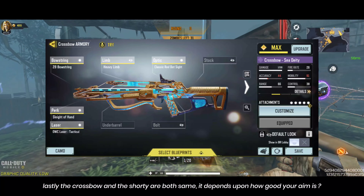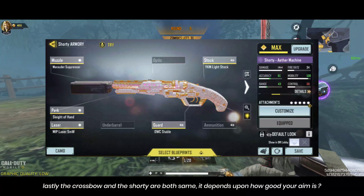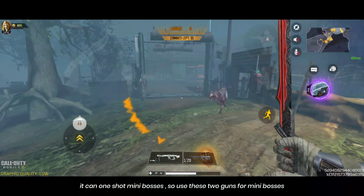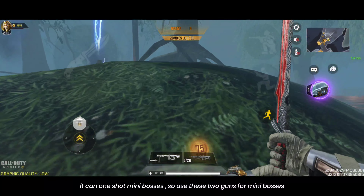The Crossbow and the Shorty are both similar. The difference depends on how good your aim is — they can one-shot mini bosses. So use these two guns only for mini bosses.